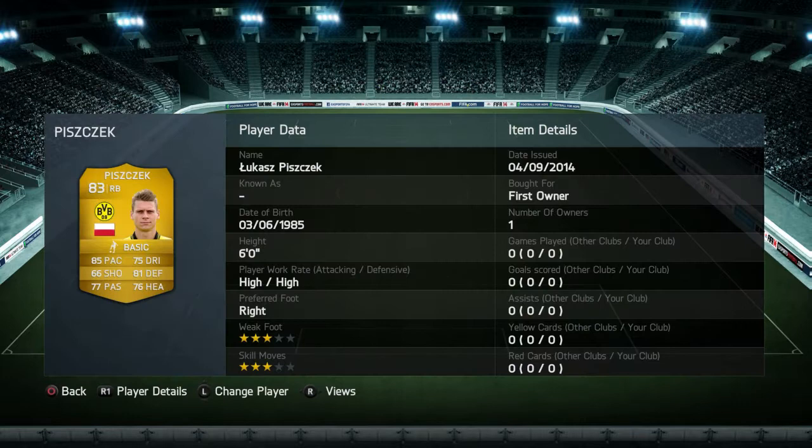Piszczek on the right back has 85 pace — a lot faster than that in-game — 75 dribbling, 81 defending, 76 heading, 77 passing. A really really good player. 6 foot tall, high-high work rate, 3-star weak foot, 3-star moves. Really really solid to be honest.